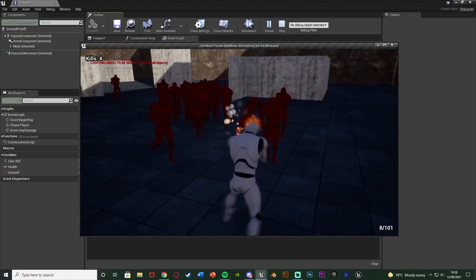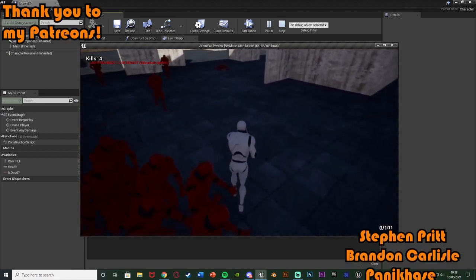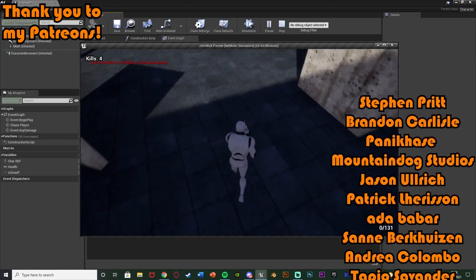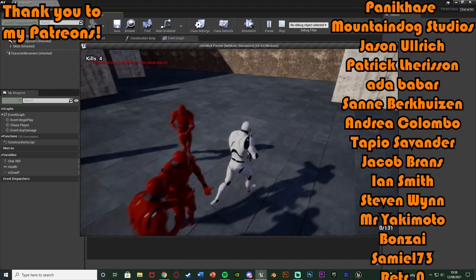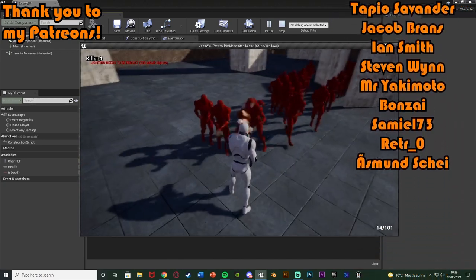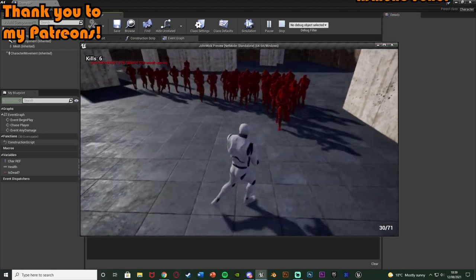I think that'll be it for this video. We've set it up so we can kill the enemy AI and they have a random chance to drop an ammo crate, and when they do we can pick it up and add 30 ammo to our collection - or as many as you choose. Thanks so much for watching, I hope you enjoyed and found it helpful. If you did, make sure to like and subscribe below, and I'll see you in the next one.